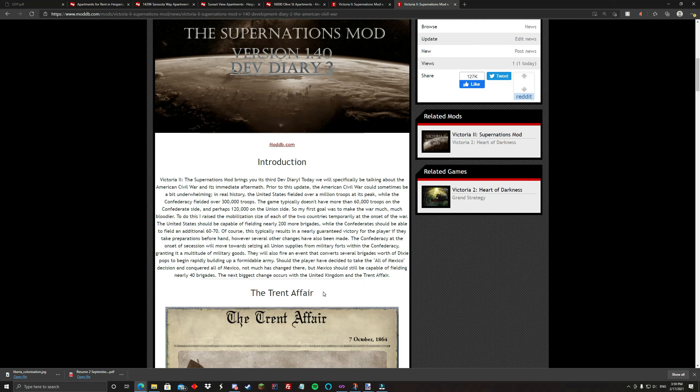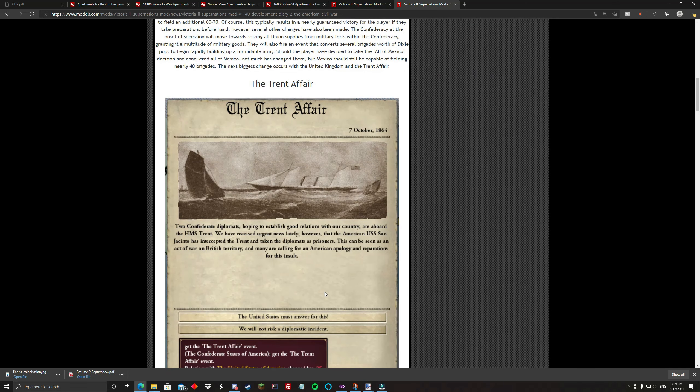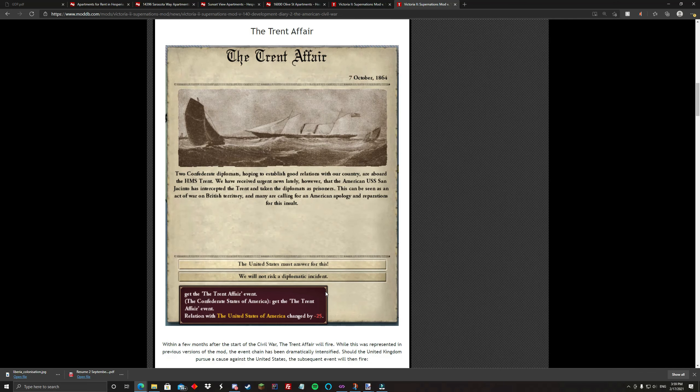If you can see down here, there's the Trent Affair that will also end up occurring. It's already represented in the mod, but it's just not as big or potent as perhaps it was in our timeline. The United States and the United Kingdom almost went to war. Of course that can already happen, but in this version I made it so that the United States can take advantage of it to declare war on the United Kingdom and invade all of Canada.